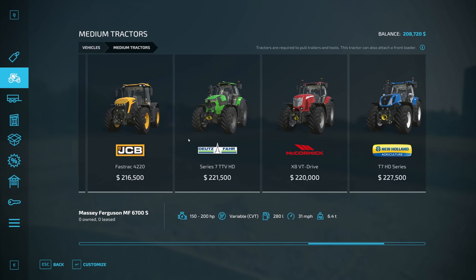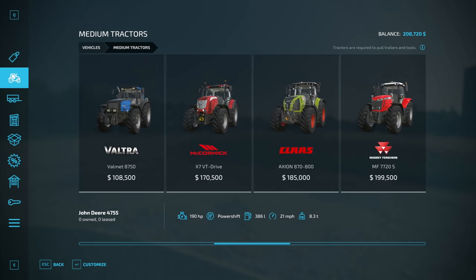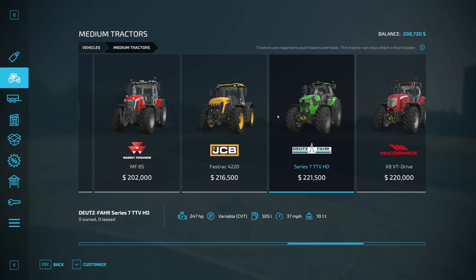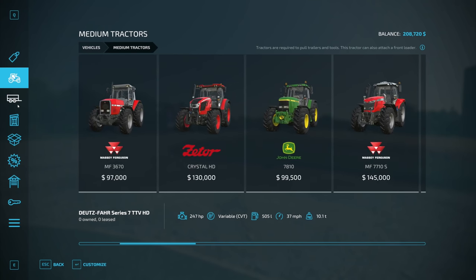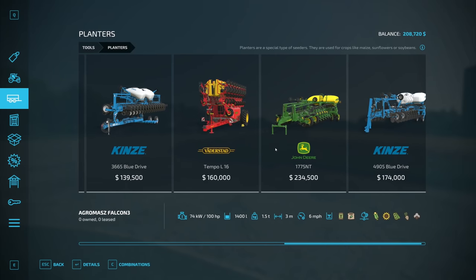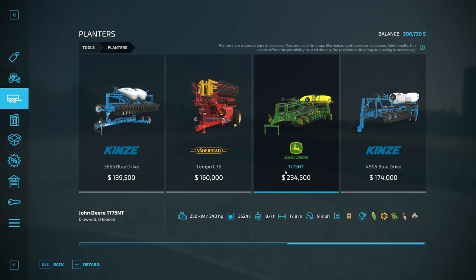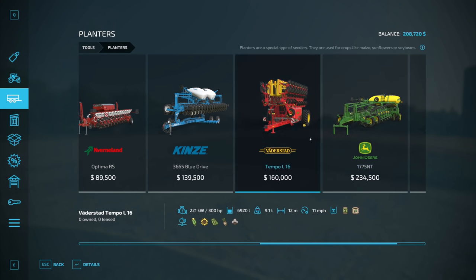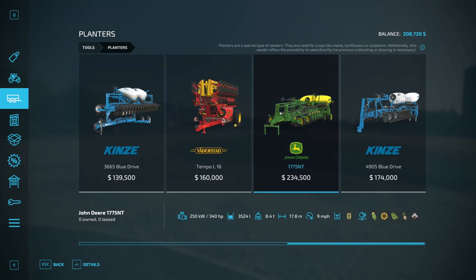We need 340 horsepower — a 340-horse tractor is going to be a large tractor. Going with John Deere if I can. This one is only 190 horse, this is 247 but that's $221,000. The biggest planter does 17.8 meters across — that would be most ideal, but it's $234,000. There's no other planter that can skip cultivating, so we need to make enough money to make this happen.